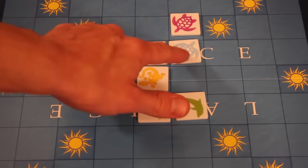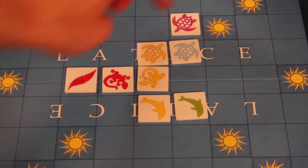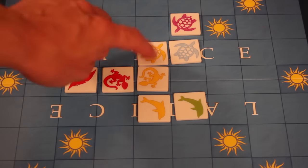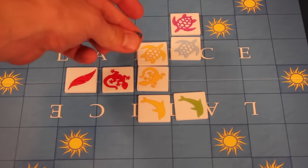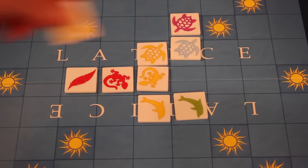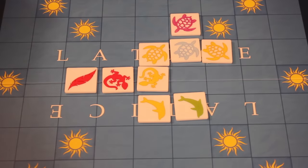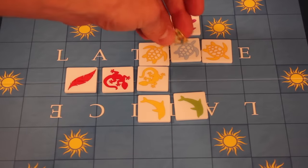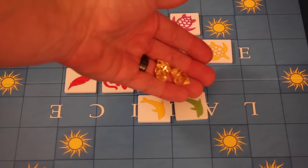Anytime you place something that matches in at least two areas, you get something special. If you match two, you get a half sunstone. If you place a tile that matches three, you get a full sunstone. And if you manage to place it so it matches all four — that's a lattice — and you'd get two sunstones.